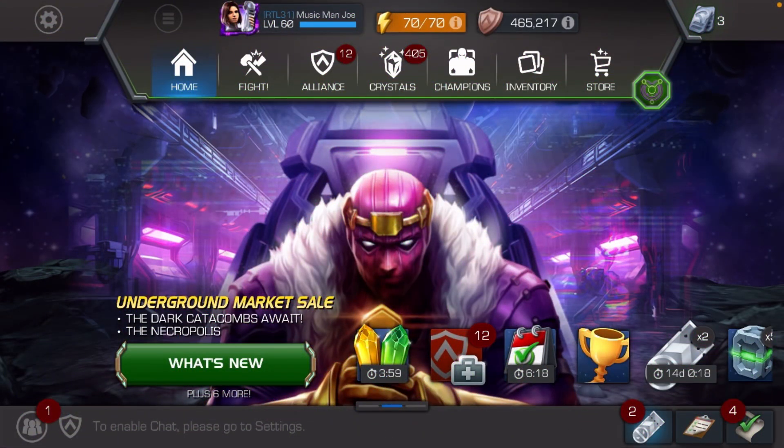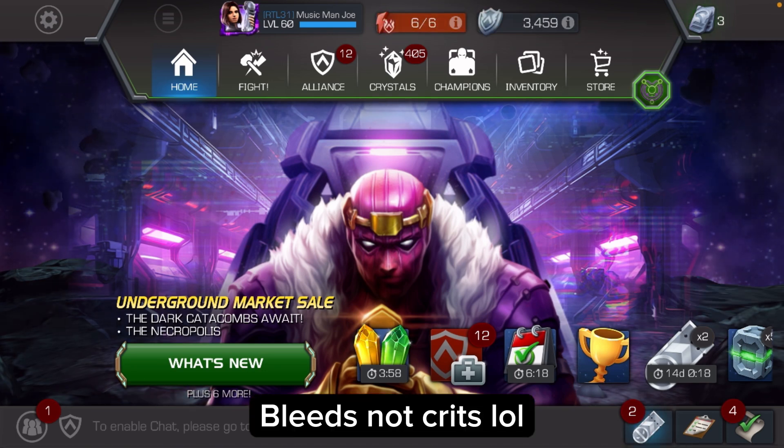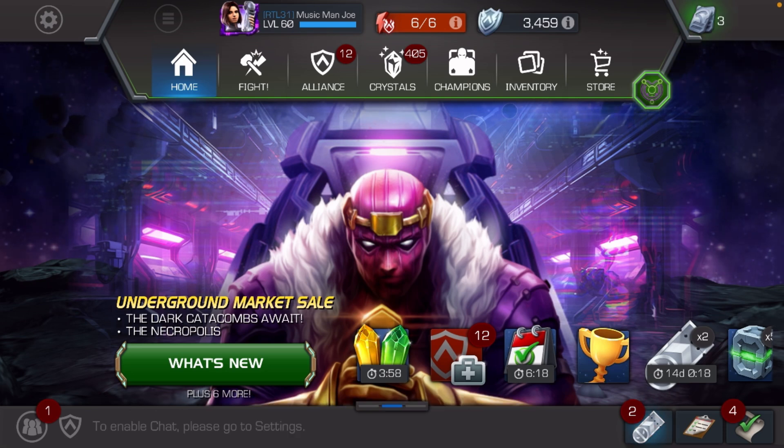What's good YouTube, music man Joe here. Today I want to talk about my run in the Necropolis. I took the Titania path followed by the Guardian path just to get the dust press — that's the easiest path from my understanding. I used Agon for this, a Rank 5 Ascended Sig 200 Agon with a maxed out five-star Black Panther relic. That relic was doing crazy damage, as well as Agon's bleeds when he's got his furies up — doing like 15k crits, 14k crits.